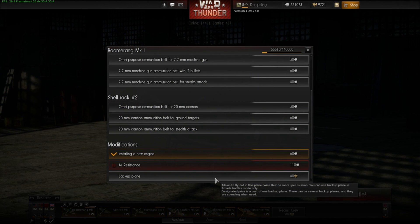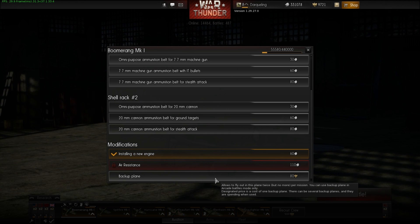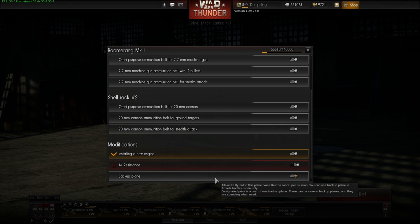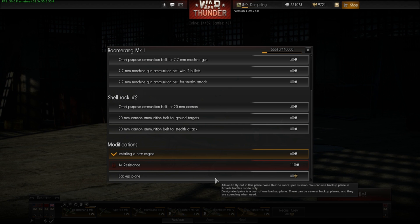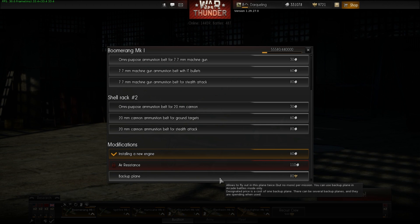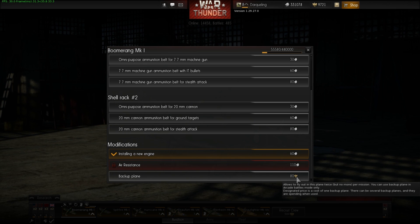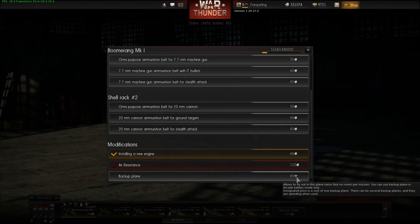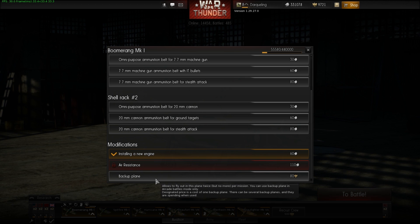A new addition to modifications, in addition to installing new engines and polished airframes, is the allowance of a backup plane in addition to the talisman. The backup plane basically allows you to fly that same plane twice in arcade mode — say you have a really powerful plane and it unluckily crashes right out of the gate. If you purchase this option, you're allowed to fly that plane again, basically getting two of the same plane for around 80 gold coins, though the cost varies per plane depending on tier level.